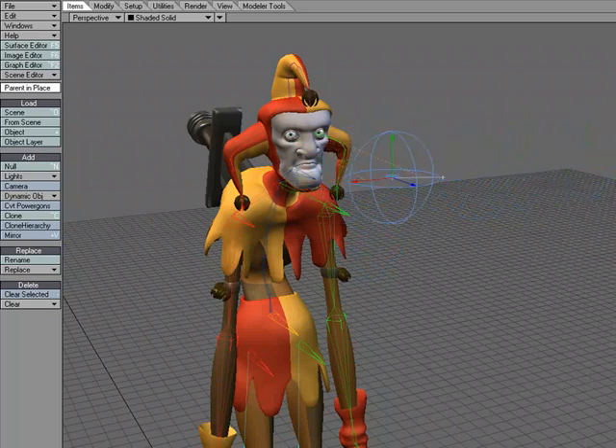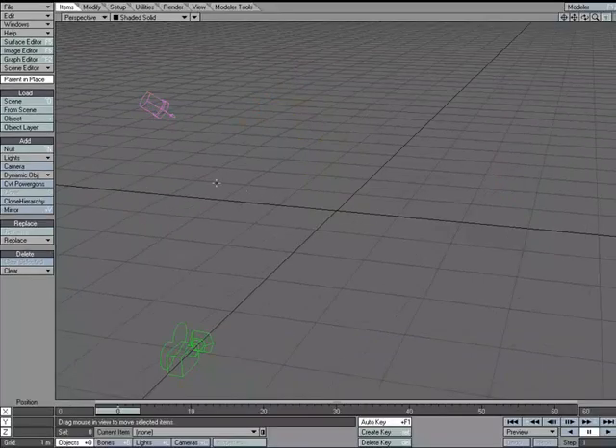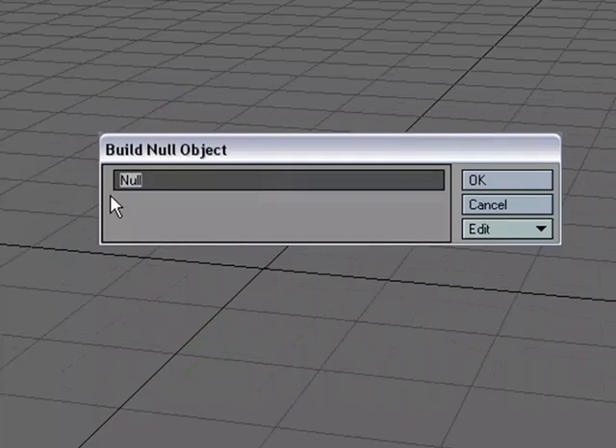That's one example of using the target item option. Let's see how to set it up and then look at a couple more uses for it. I'm going to clear this scene out, add a null, and call it 'target'.